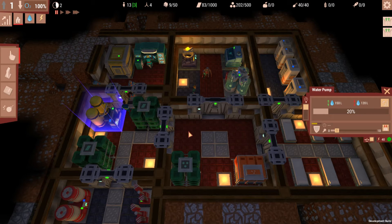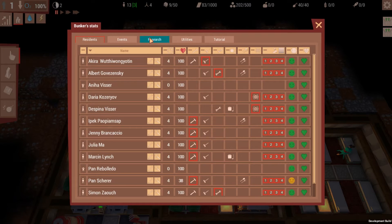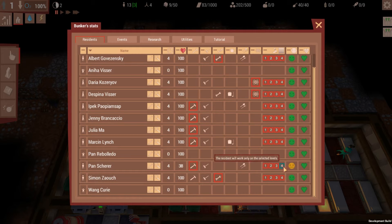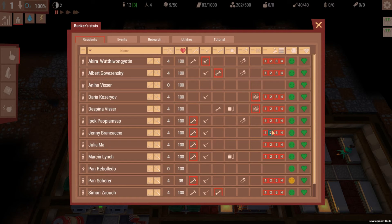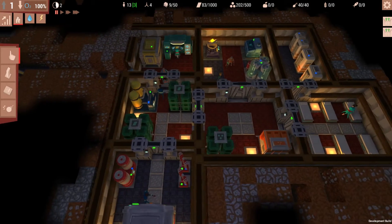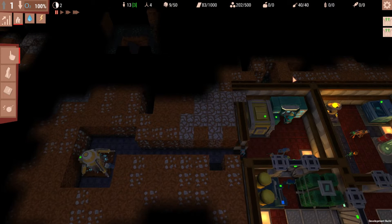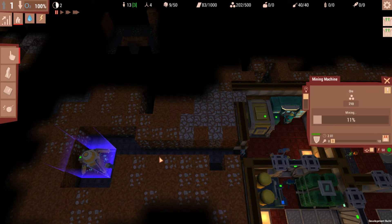They also added an additional option to the game: work distribution. You can actually tell different people to only work on different floors — up to four floors — different levels of the base if you want to segregate the people so they're not constantly going up and down the elevator. That doesn't affect us at the moment because we don't have any elevator, and we only just set up this mining machine.